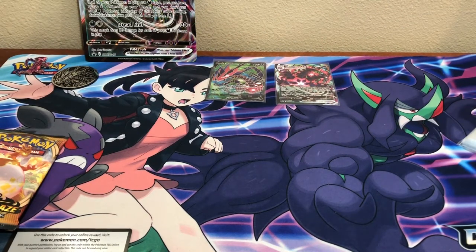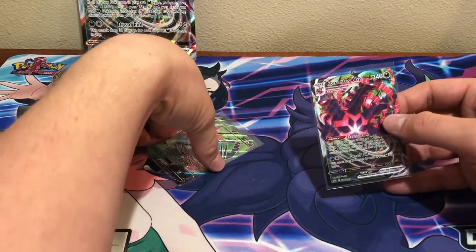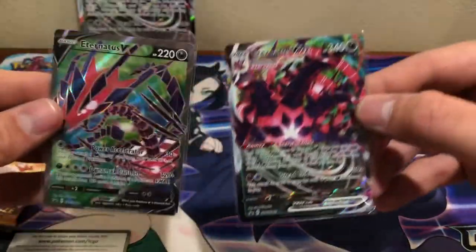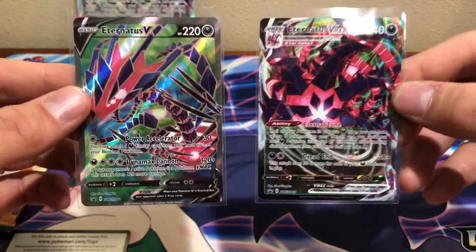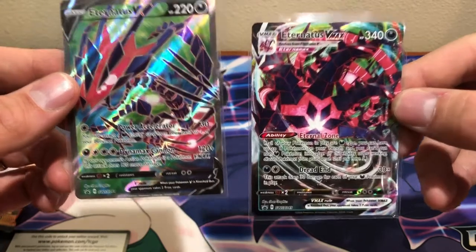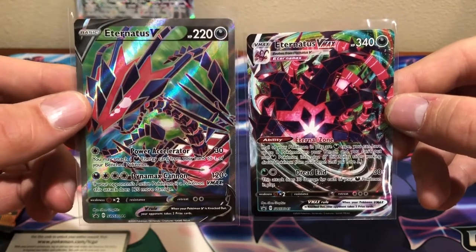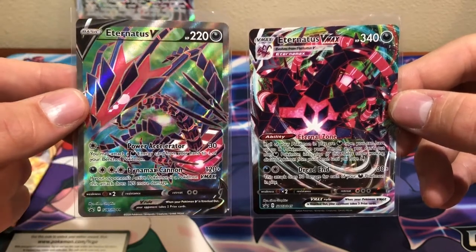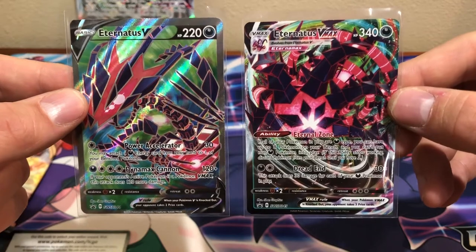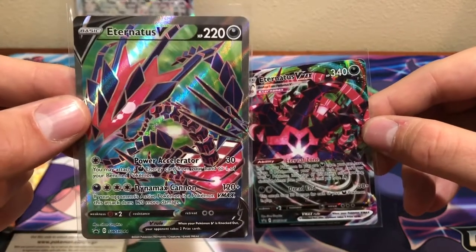Something seemed weird with the video so I stopped for a bit and it looks like I got cut off. So it's going to jump forward in time here — sorry about that. Basically all that you missed was I just pulled out the Eternatus V and VMAX cards. I think they're really spot on and look really cool. I've already spoken about Eternatus in the Pokemon games; I think he's a welcome addition, both these promo cards. I actually kind of prefer the Eternatus V card more — it just looks better with all that green and blue background swirl. The Eternatus VMAX looks cool, but it's a little busy on the card for me.